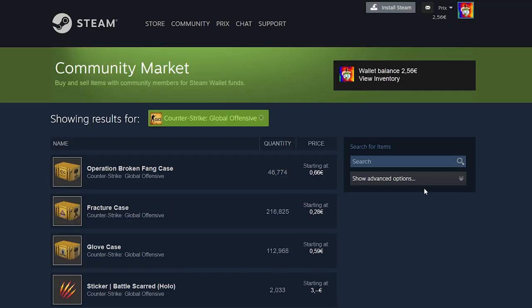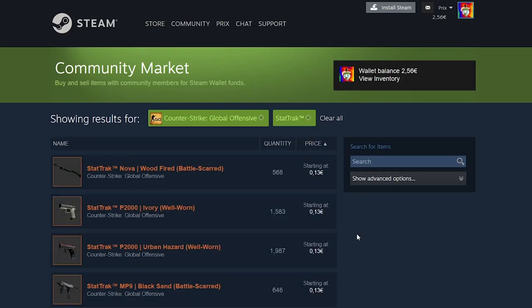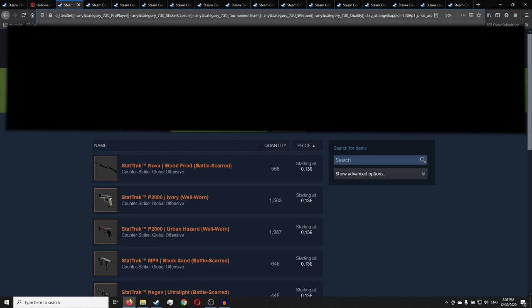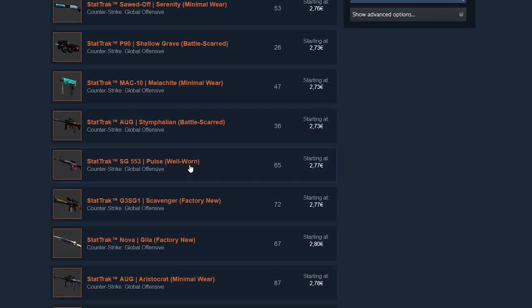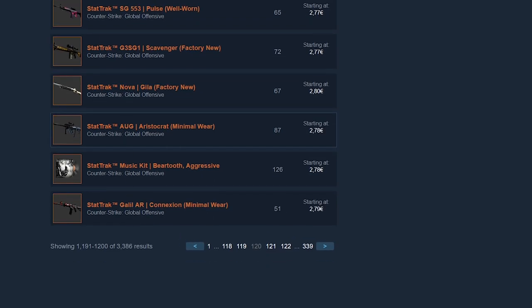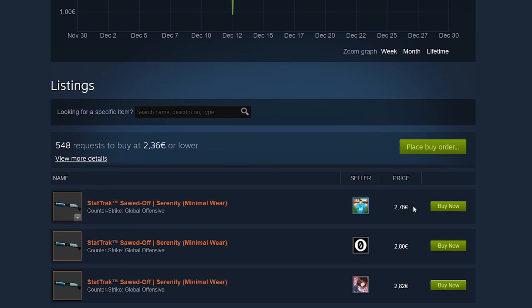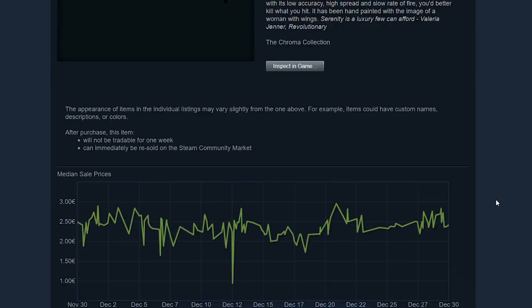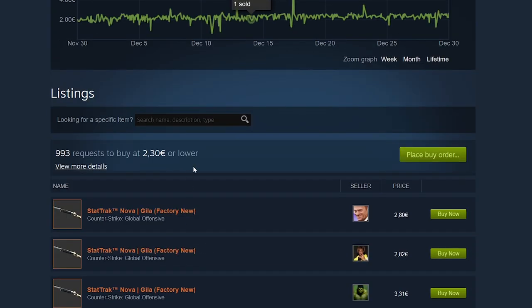To show you this, I'm going to sort by Counter-Strike. In the advanced options, I'm going to input StockTrack and sort by price. Up here in the URL, I'll scroll to the end where it says P1 and change it to P120 — this takes me to about 2 euros. I can open up these links and look at the prices. The first item that opened: you can buy it for 2.37 and sell it for 2.75, making about 4 cents. Here's another one — get it for 2.31, sell for about 2.75, making about 10 cents.